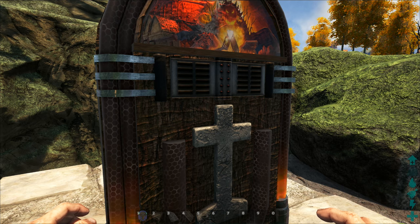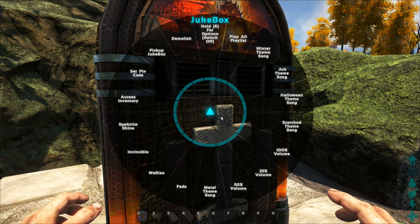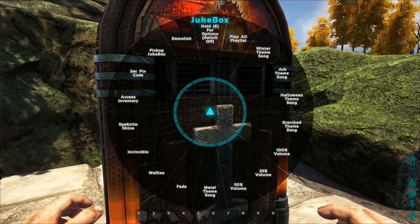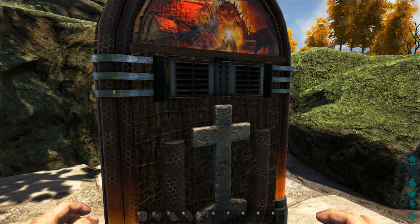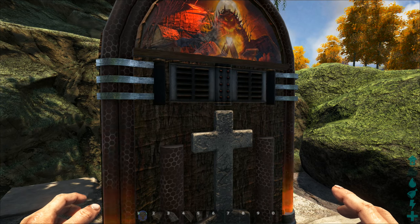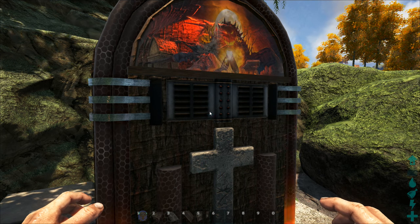The Halloween music does start playing and it does this for every single one of them — they all work, which is really good. We've got Scorched Earth now playing, we can go to the normal ARK one which takes a while to kick in — this is the official ARK theme tune, which is one of my favorites — then there is the metal version of it.